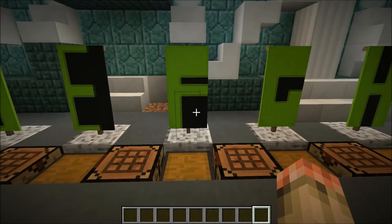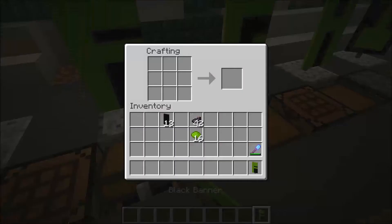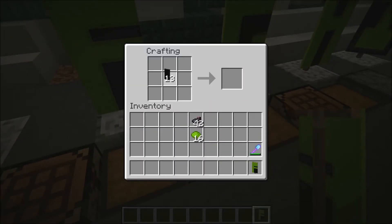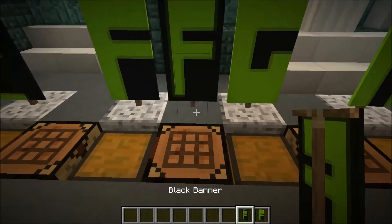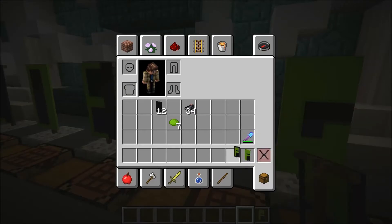Now the F is very simple — it's just a left stripe, middle stripe, and top stripe. So you do stripe, stripe, and another stripe for the top. With all these, you can make them look better with a border — it takes more ink but it just looks better because it's not as thick. Anyway, let's get on with this. I'm just going to grab some more ink and some more dye just in case.